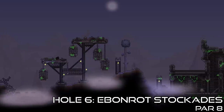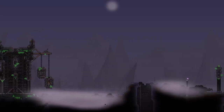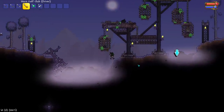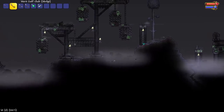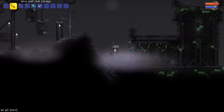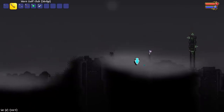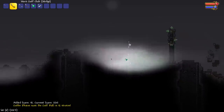Things get even spookier at Hole 6, Ebonrott Stockades. This is not only the corruption-themed hole, but the further you travel into it, the darker it becomes as it also turns into the new graveyard mini biome. There is a hidden task within this hole beyond just golfing — keep your eyes open when you play the map and see if you can find the hidden quest. As with the Crimson Thorns, you will need to watch out for Corruption Thorns, which will slow your golf ball down. But the biggest hazard here is the mysterious fog scattered around — it's hiding a very sticky trap. Try to aim your golf ball between the fog patches, but if your ball lands within one, use your wedge for a huge help. You will actually not be able to see the golf hole itself, so try to navigate through the fog to victory.